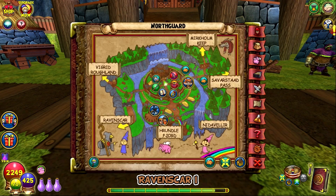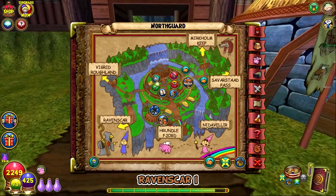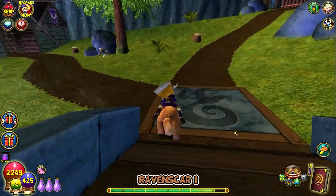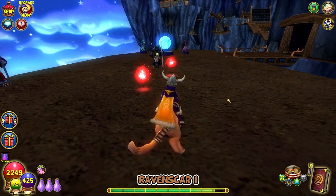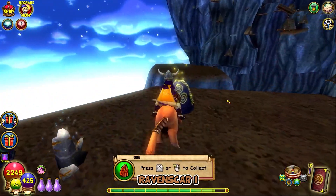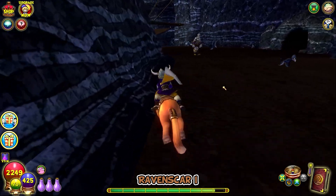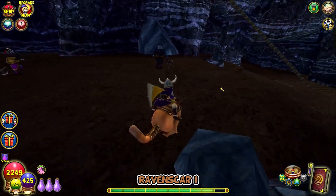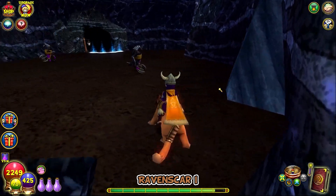Back to the main city of Northgard, we're gonna go to Ravenscar. We're gonna go ahead and take the yellow teleporter. After taking the teleporter, make your first right, then hug the left wall and then hug the right. And here is the bird.